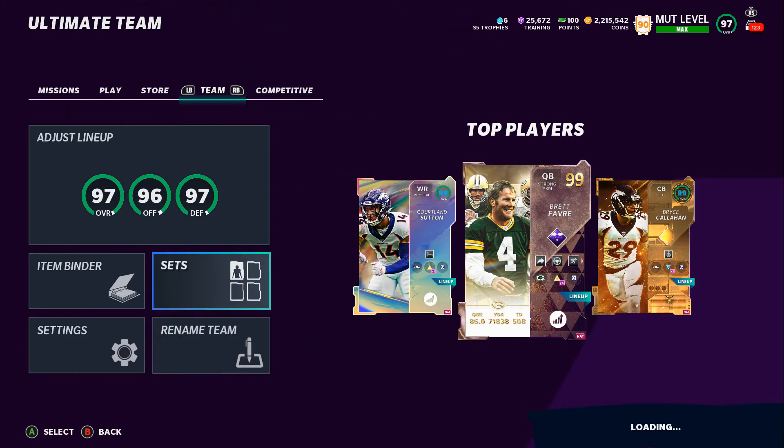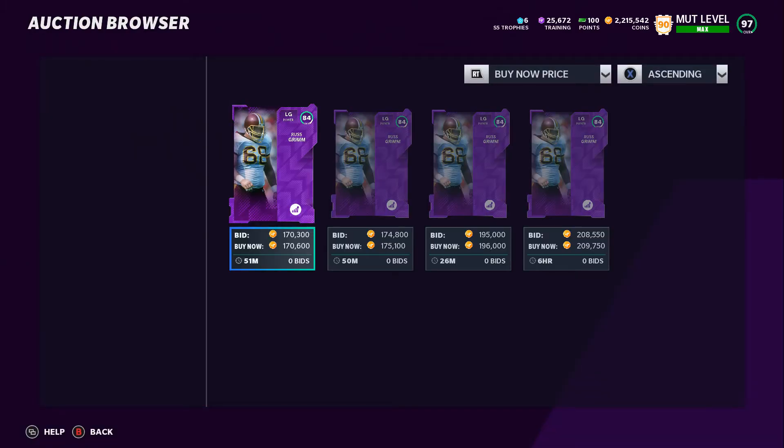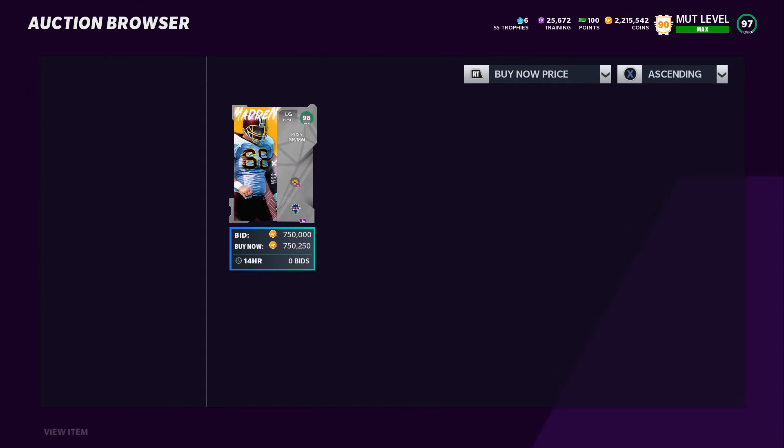What you get is his 98 overall player and his power-up. I literally just did this, and the 85s were about 2,000 cheaper, and so were the 90s. When I sell the Brandon Sheriff — I'll show you how much he sells for. His power-up sells for 170K, and his player item sells for 750K. That's a total of 920K minus EA tax of 92K, leaving you with 838,000 coins. It cost you 717,000, and you made 838 after EA tax.